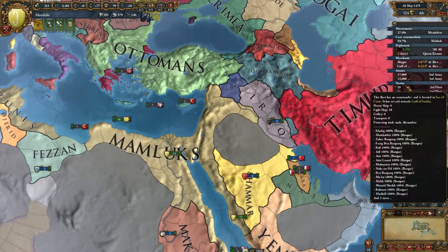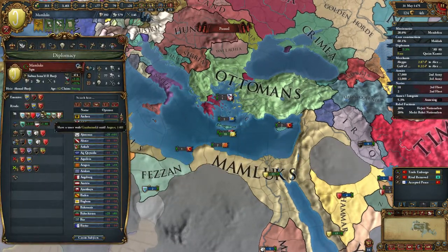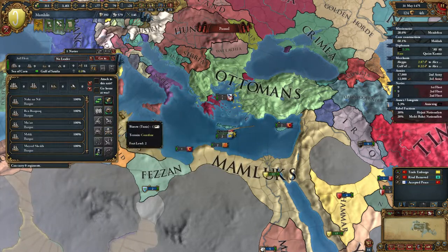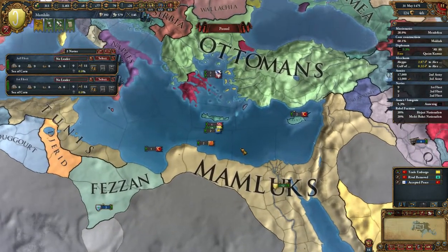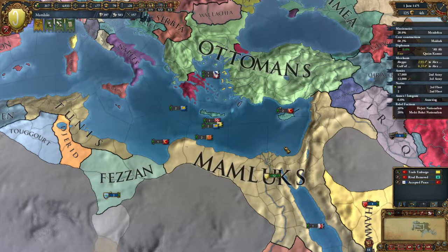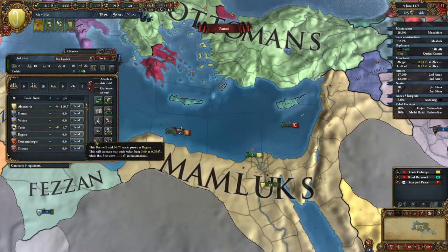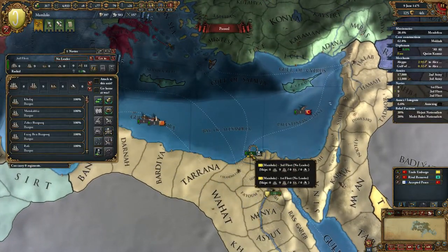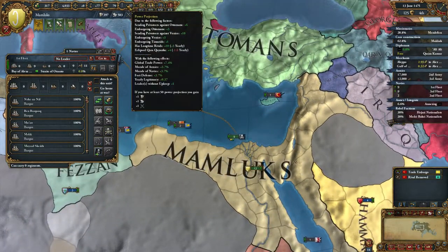Let me see — my ship count is 18. For my rivals we have the Ottomans, Venice, and we can send privateers. Can I send them to Constantinople? Yes I can. So you go to Constantinople and you go to Venice — and there you have 37.